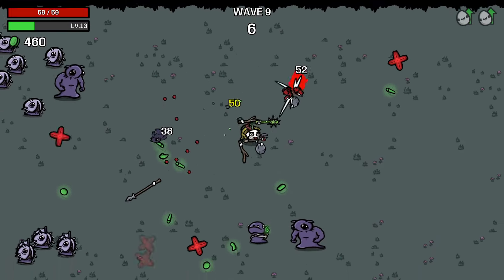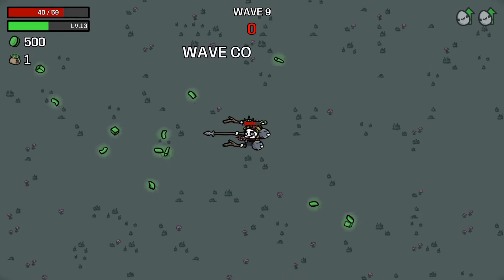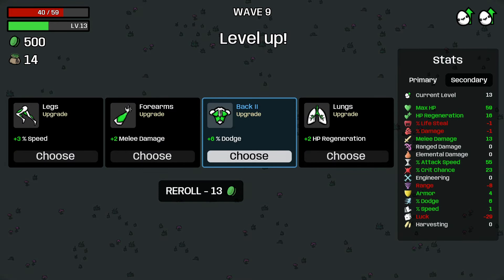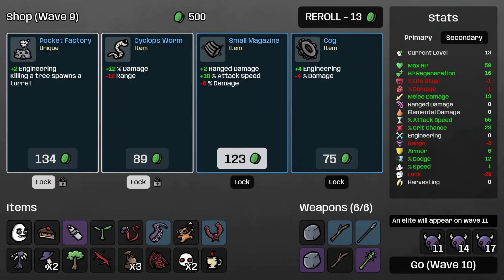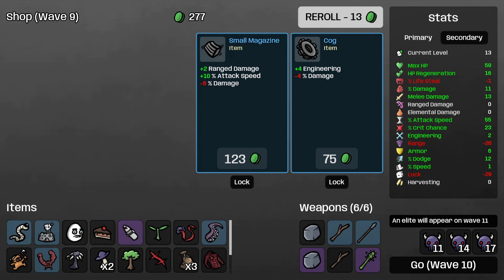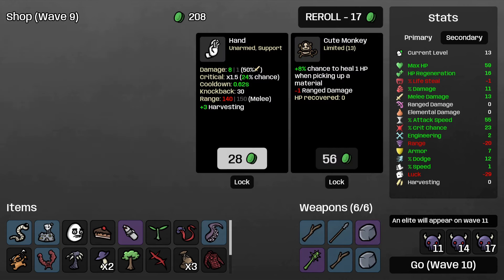Our survivability is really good so I'm just being more aggressive now - see how we go. How many mats did we get? 500 - very good. Dodge at six percent is not bad here - let's grab that. Armor is also not bad to take. I think we take more armor here - it's pretty good. Range and attack speed, damage for range, engineering... We're coming up on the horde wave. Attack speed is good.